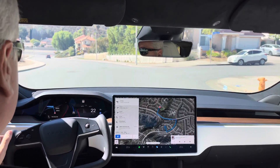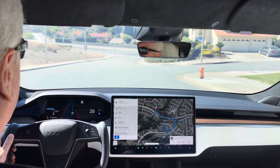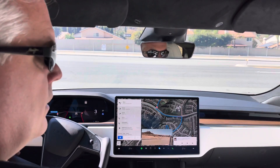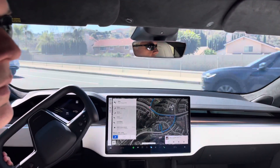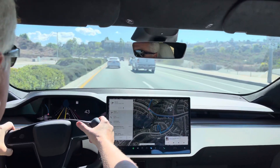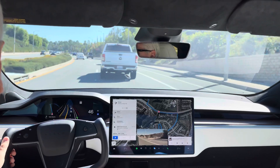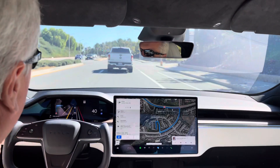Okay, now we're going to attempt test loop 2 with FSD Beta 10.69.2.3. This is a couple of uncontrolled lefts. Let's see what kind of traffic we've got right now. It's clear to the left, but got a lot of traffic coming from the right. Nope, I've got to intervene. Now I'm in this lane — it shouldn't have proceeded. It's not a big enough median to allow the car to exit the left oncoming lane.